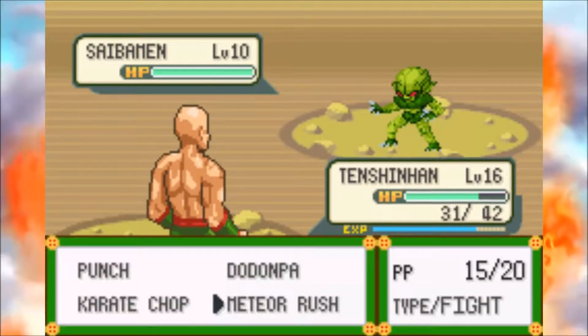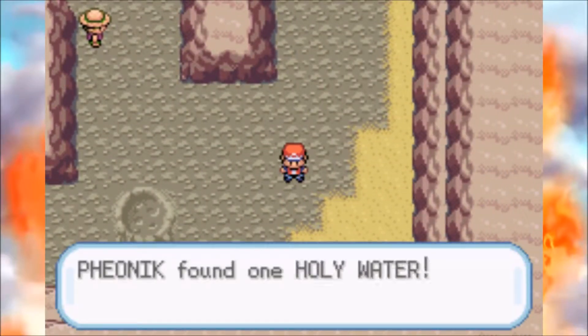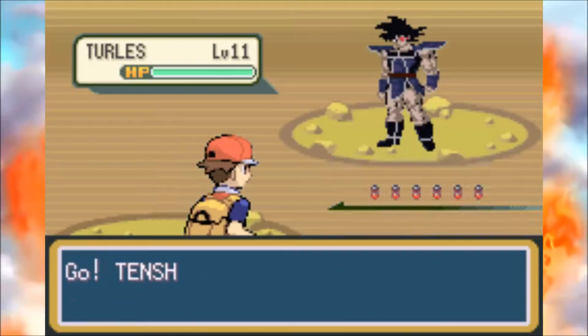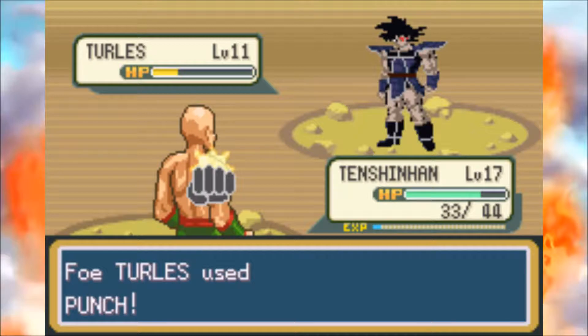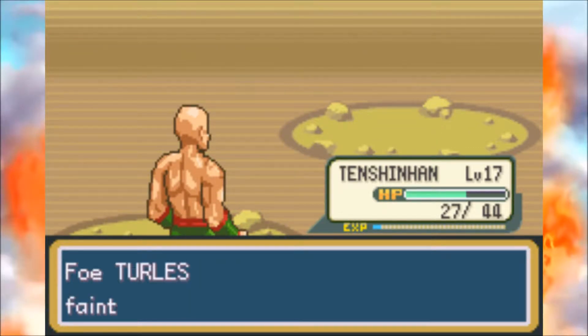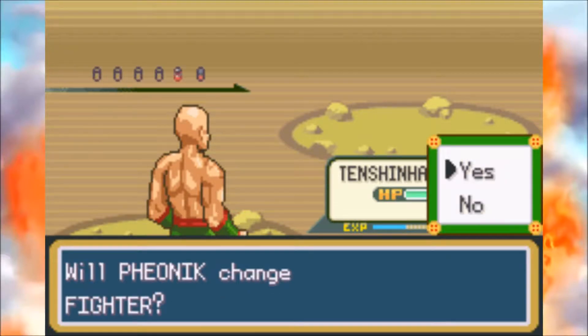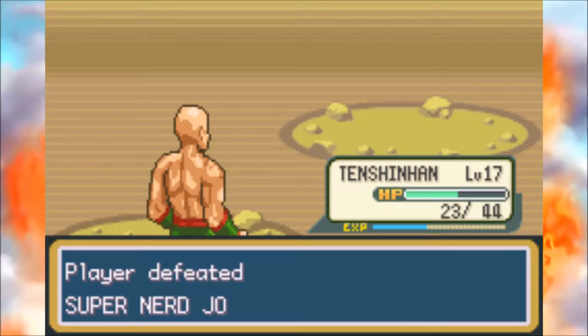I'm gonna shred through these guys. Tian Shenhan's Meteor Rush is gonna be really helpful, especially when we don't want to fight something a lot. We got Holy Water — I think that's a revival item. Let's check out the Dodon Ray. Goku didn't learn any new moves; I only leveled him up one because he didn't really need it. We'll get a Moonstone here and change out Raditz, because normal Raditz is basically useless — he has no good moves.